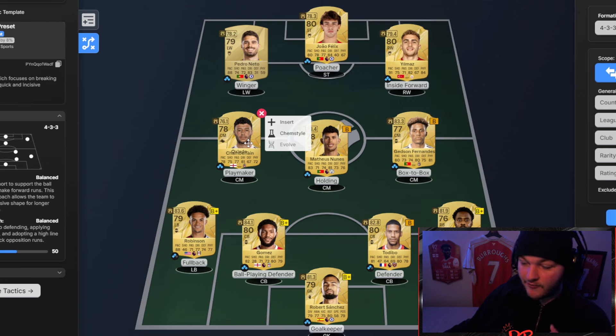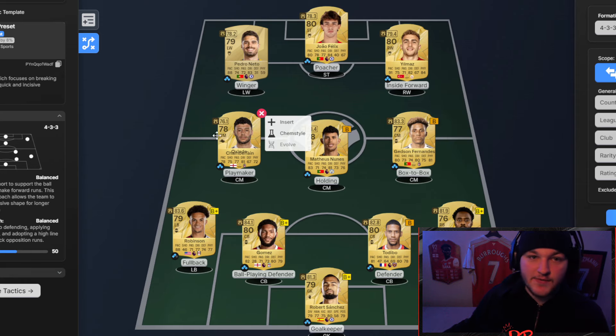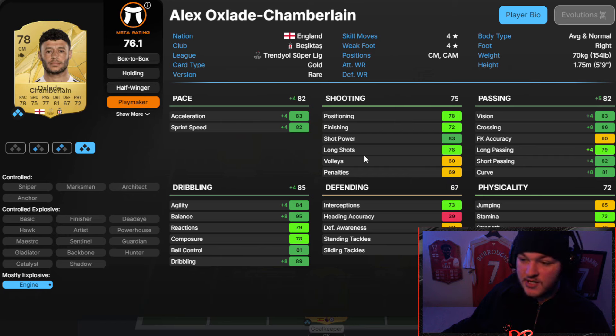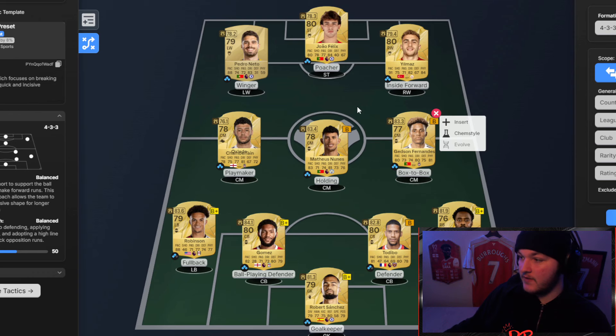The midfield three — the three center mids — are Oxlade-Chamberlain, Matias Nunez, and Jensen Fernandes. I can't see them being too expensive. Oxlade-Chamberlain looks like a pretty nice well-rounded card; defending is a little lower but he'll be minimum price, around a thousand coins, four star four star. Jensen Fernandes is very similar to Oxlade-Chamberlain but I'd say he's just the better version. Oxlade-Chamberlain does have an extra star on the weak foot though.